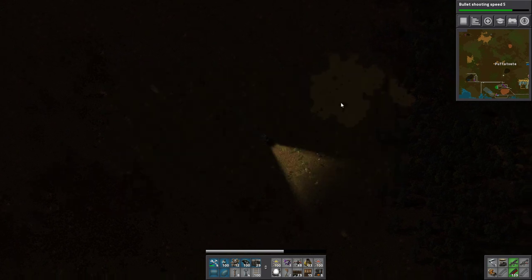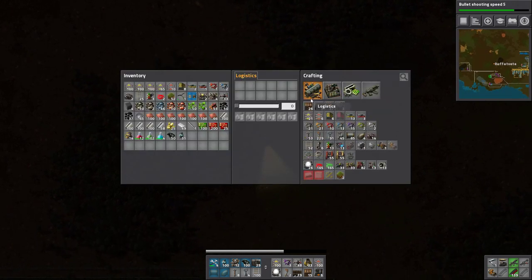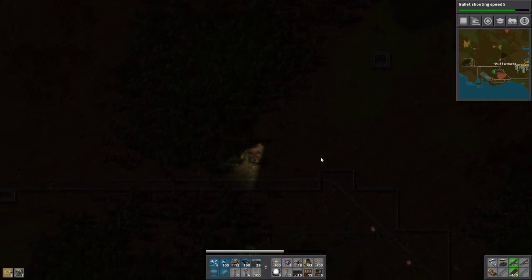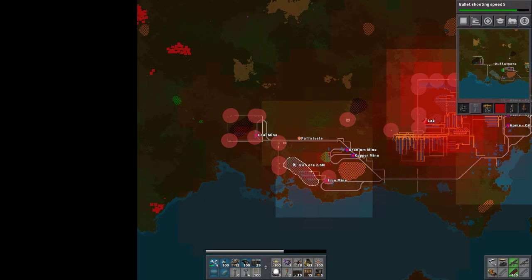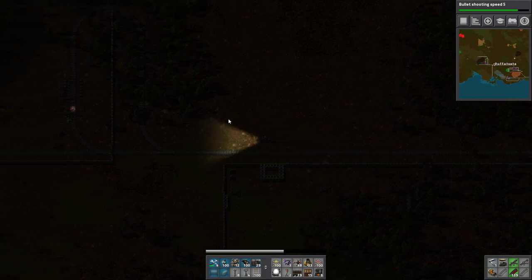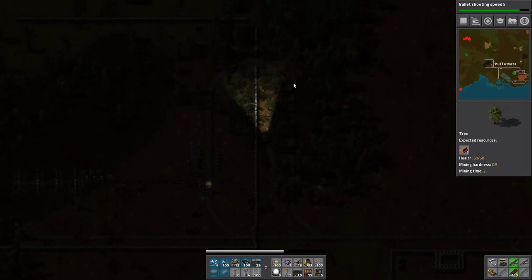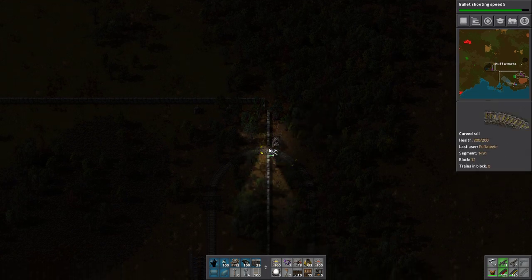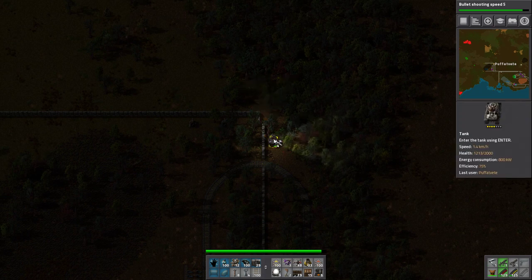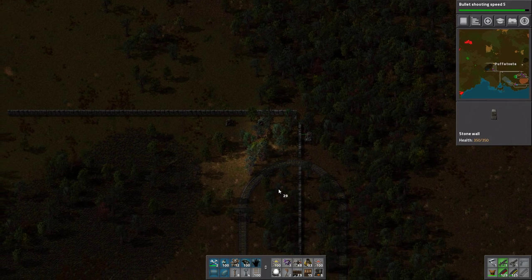So what was I supposed to do? I was supposed to make concrete so we can make a centrifuge or two. I should also, while we are here, make a radar station — let's put the radar station in here. Oh yeah, we needed some walls to do this.